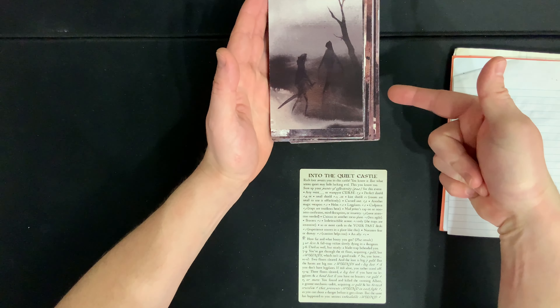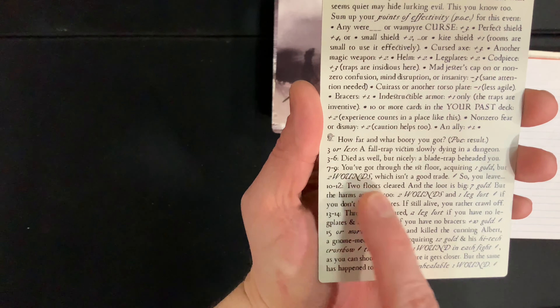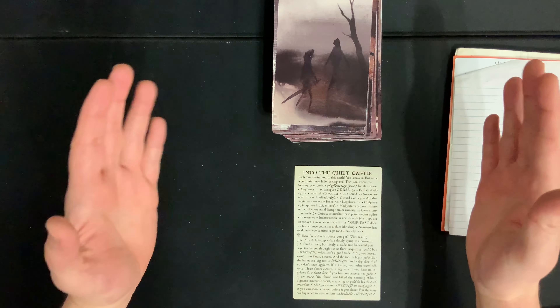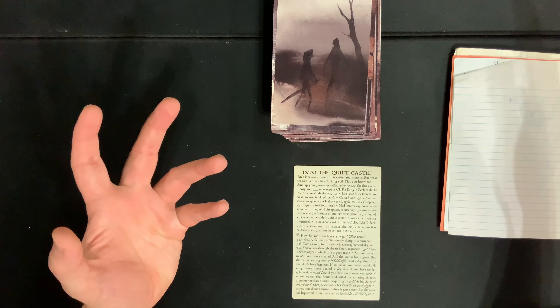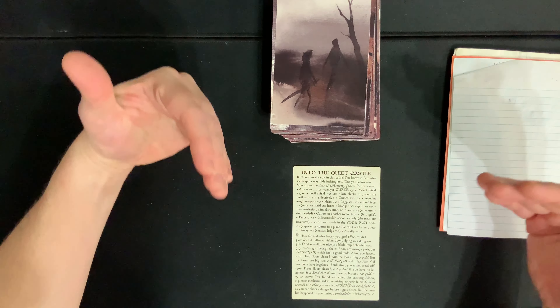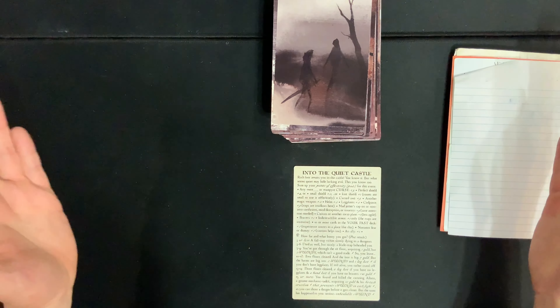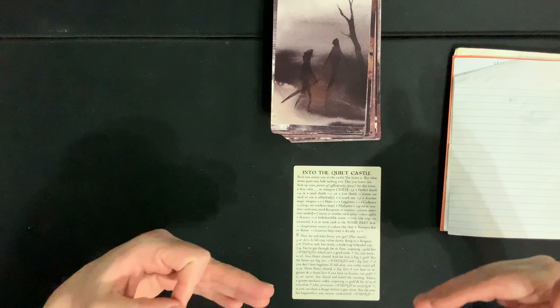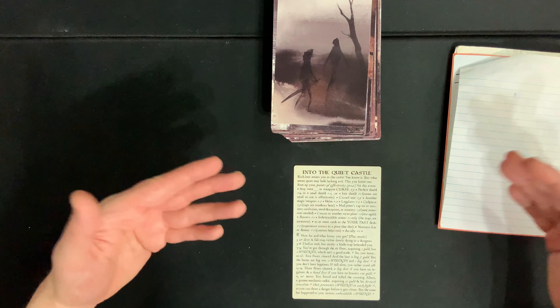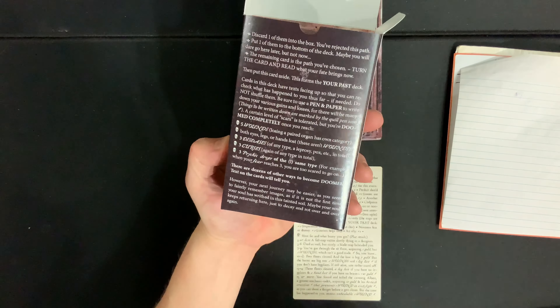So how do you survive? Well, don't get doomed. You can get doomed in a variety of ways from the cards, and they will be very clear about what's going on. You also get doomed if you ever accumulate five wounds. If you ever lose both your eyes, both your legs, or both your hands, you automatically lose — but you can deal with having one eye, one leg, and one hand. If you ever have three diseases going on at the same time, you're doomed. Likewise, three curses means you lose, or if you ever have three psychic ailments at the same time — such as fear, depression, or fatigue — things of that ilk.